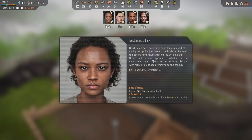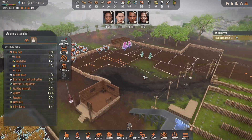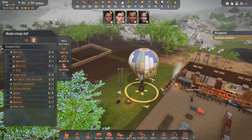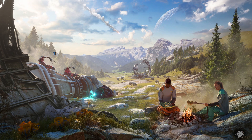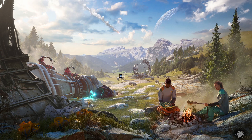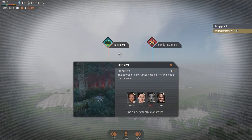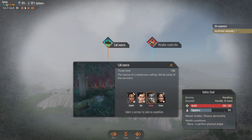Undraft. Now, I've been feeling a sort of calling to a point just beyond the horizon. Some of the others have reluctantly shared the same experience. What we have in common - we're not the brightest people. High intellect seem to be immune to the calling. Let's check it out - what could possibly go wrong? Just in case, I'll override and go check this out.